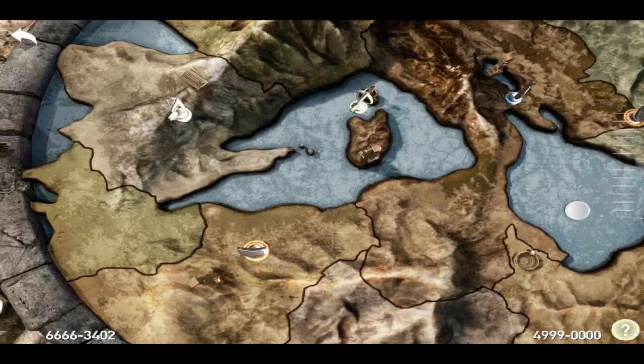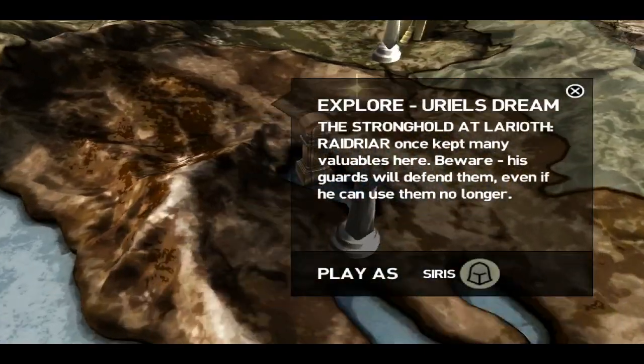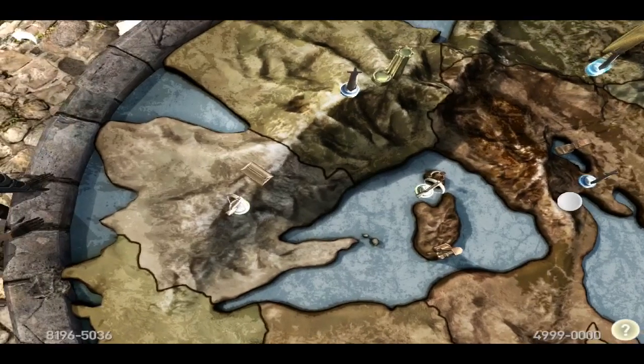You can grind Act 5 — I mentioned that in my first video and it's still a good method. Uriel's Dream is also a good one because it has a Chest of Very Giving that tends to give a lot of gold. Those are probably the two best ones to grind.